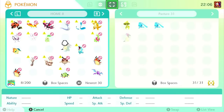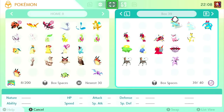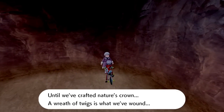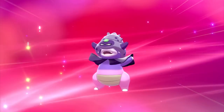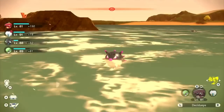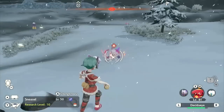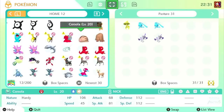We then went to Legends: Arceus and evolved our second Quilava into the Hisuian Typhlosion. After that, we sent all these new evolutions back into Pokemon Home. At this point, we just needed to catch the new regional variants. So we made our way into the Isle of Armor in Sword and Shield and got ourselves a Galarian Slowpoke, then found a lady in the back of a cave to get a Galarica Wreath to evolve our Galarian Slowpoke into Galarian Slowking. We then found a Galarian Corsola in the Wild Area in Shield, and went back into Legends: Arceus to find a Hisuian Qwilfish and two Hisuian Sneasels for the gender difference. Fun fact — Hisuian Sneasel is the only regional variant Pokemon with a gender difference.